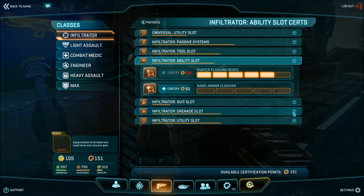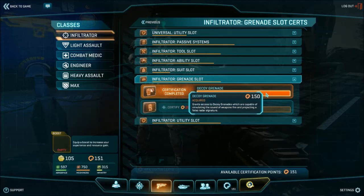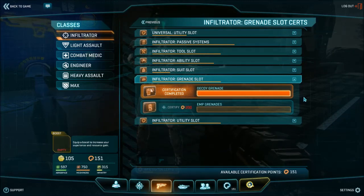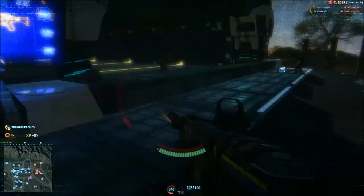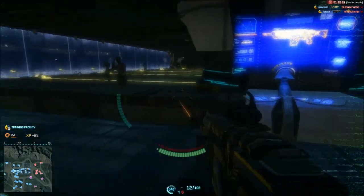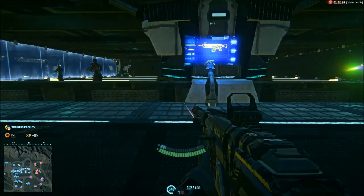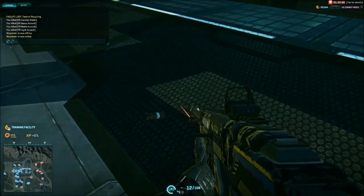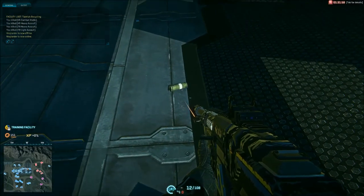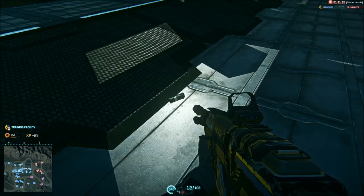In the grenade slot, we can replace our frag grenade with either an EMP grenade at 200 certs or a decoy grenade at 150. I completely regret certifying both these items, as they are almost completely useless. The EMP grenade will make the enemy's HUD go fuzzy and will take down their shields, which is a lot less useful than just killing them. The decoy grenade makes the sound of gunfire and shows up as an enemy on the minimap, which is almost unnoticeable during large combat, and even if they fall for it, not particularly useful. I would definitely advise sticking with the standard frag grenade for your infiltrator.